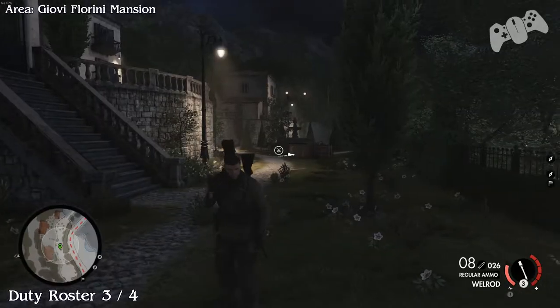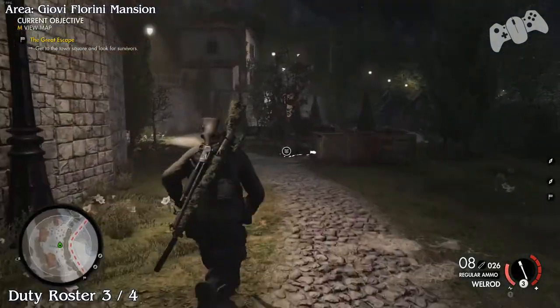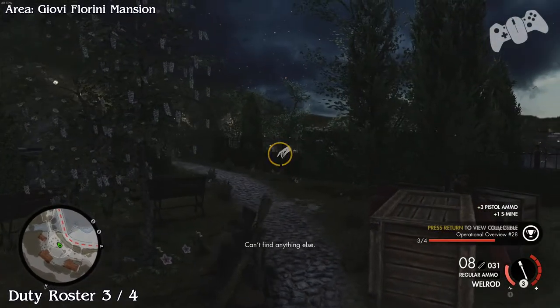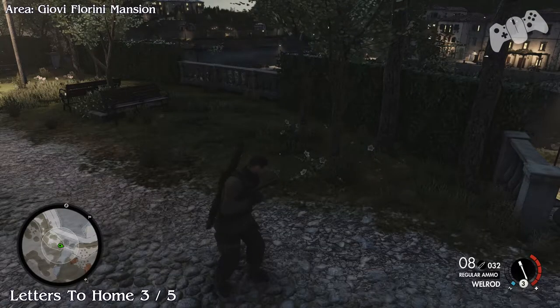Very close from this location - I didn't realize I actually shot an officer. Head left from the camp and then you should run directly into this officer. Make sure you search the body for letter from home three of five.